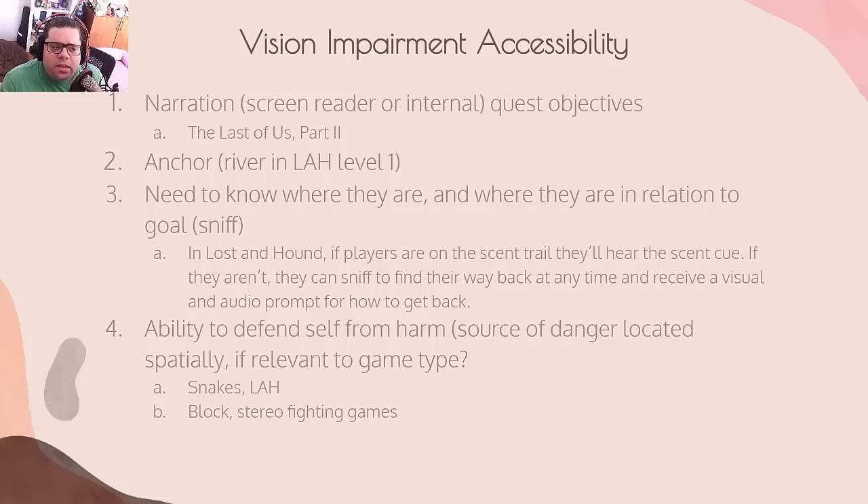The next concept is something I named 'Anchor.' In Lost and Hound's first level, there's a river that bisects the level, and that's how a blind person can map it out in their head — saying, 'It's on this side of the river, upstream,' or whatever. The ability to defend yourself from harm in a 3D game is also a pretty big deal. Now we're talking about actual game design: have you given your player the ability to defend themselves?